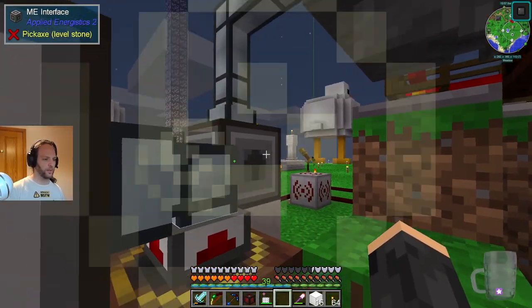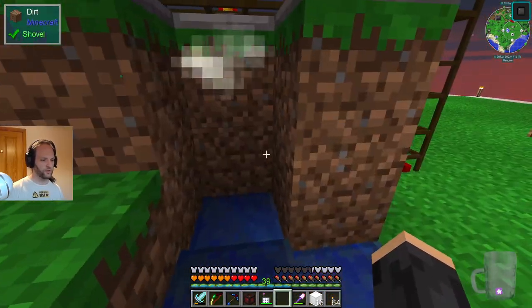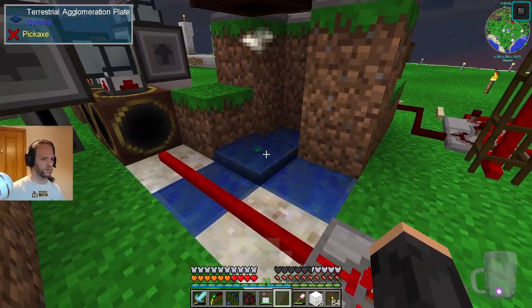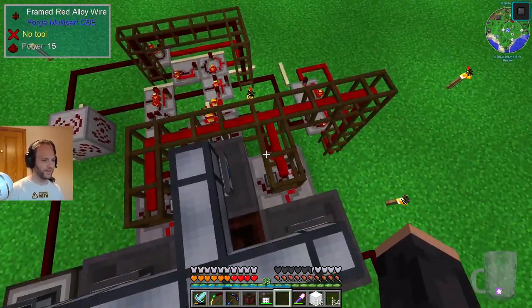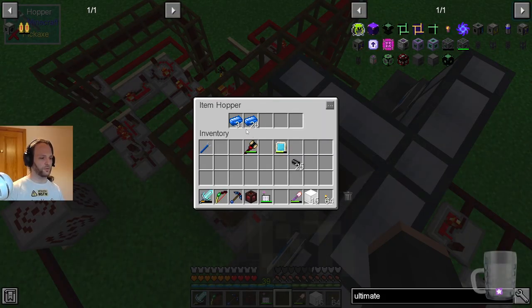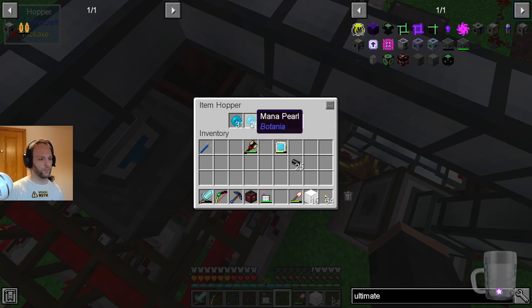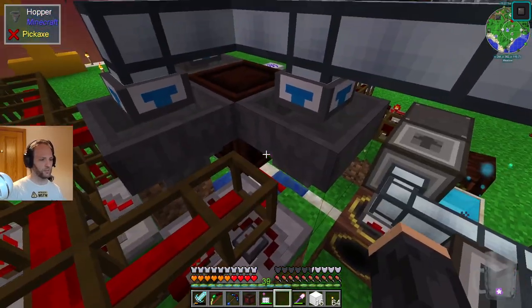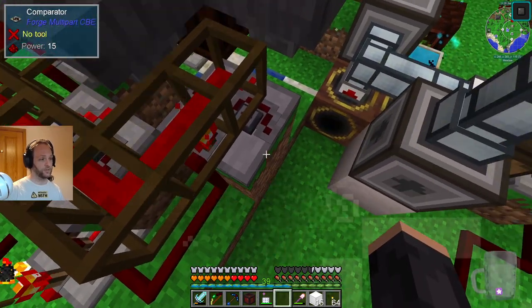There will be a Terra Steel pattern here. The problem was that if you drop a bunch of them, I think it doesn't work because you can only craft one at a time. So what there is instead is quite the contraption. As you may know, a hopper when it has something in it is outputting a redstone signal. This has got a lot of things in it, by the way. I thought you needed a comparator to do that — and yes, this is a comparator.